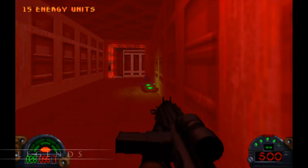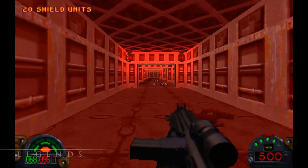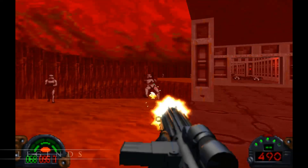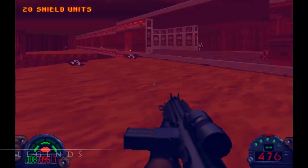With the charge planted, all we have left to do is escape before the base blows up. After Kyle got out, the mines were destroyed, and the Empire never returned, at least as far as we know. That brings today's lore play to a close.